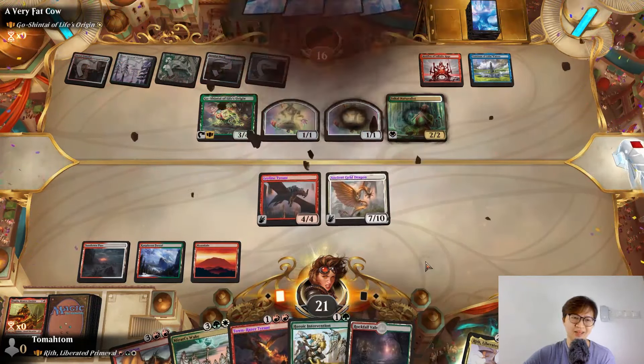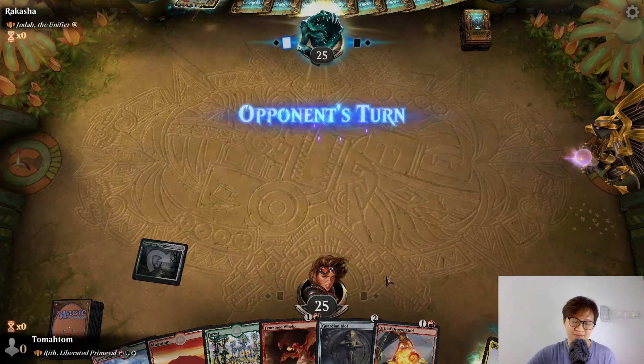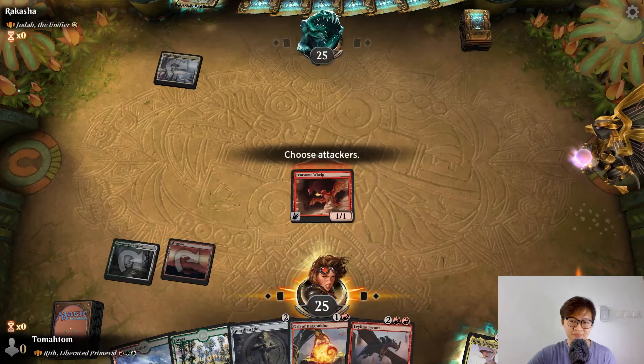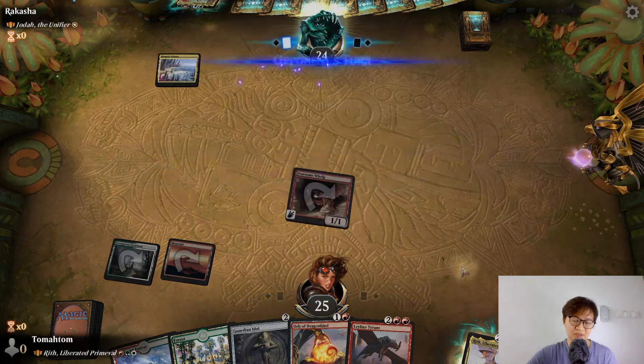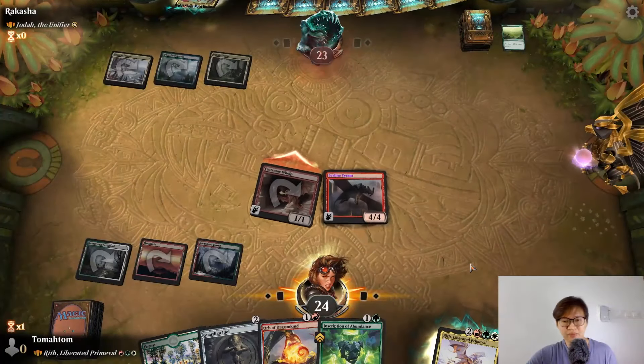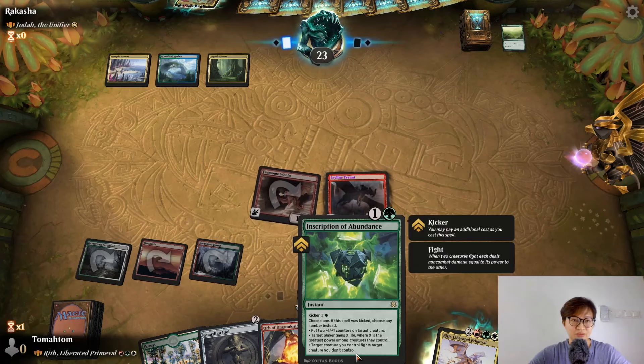If I draw a dragon I'll pay for some spell. If I don't draw a dragon, I just play Guardian Idol. Oh, Jodah the Unifier. Then I play Leyline Tyrant next turn. Maybe it's just better to cast Guardian Idol because this doesn't reduce the cost for Reef. Oh, this can fight — this can fight! I can kill Jodah with this thing.